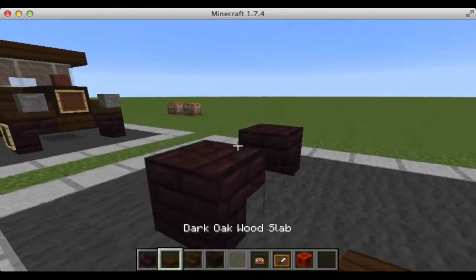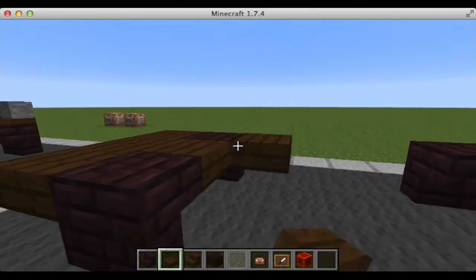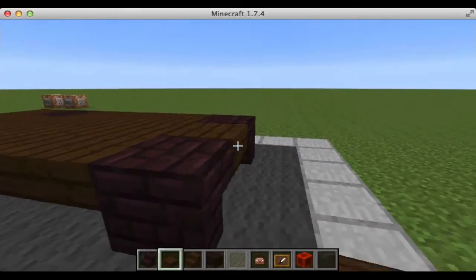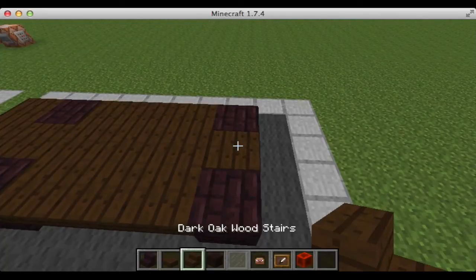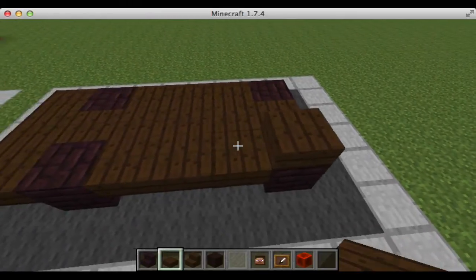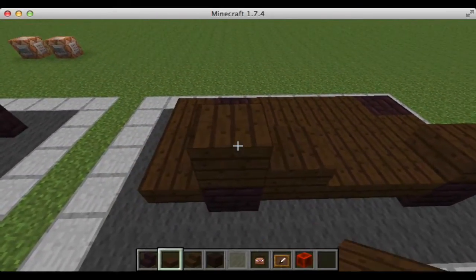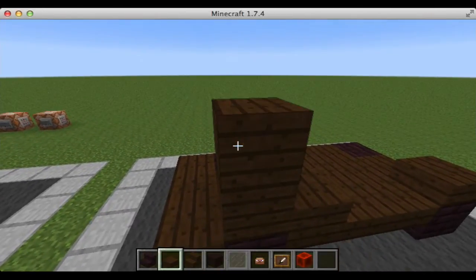Next we're going to take our dark oak wood slabs and run them along the back and fill in between everything until we get up to here. Then we're going to put one right here, one right here, and two right here.